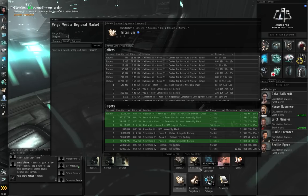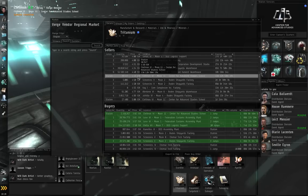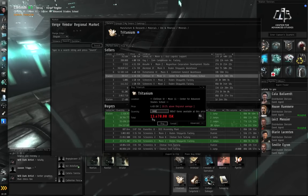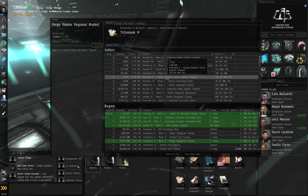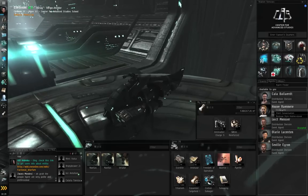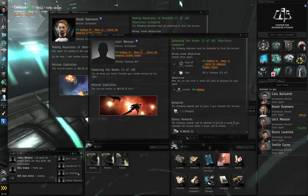I'm going to buy more Tritanium off the market. Left-click the price header to sort by price and take the lowest price in station. I need about 3,000 more, so right-click and buy it. 3,000 Tritanium is only going to cost me 13,000 ISK — that's pretty good. There are lots of players buying and selling Tritanium for various purposes: some people mine it, others buy it to manufacture stuff. Right-click Houvrenair, start conversation. Right-click Loic Mancier, start conversation. Complete both missions.